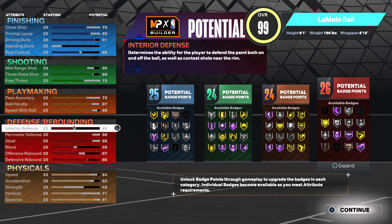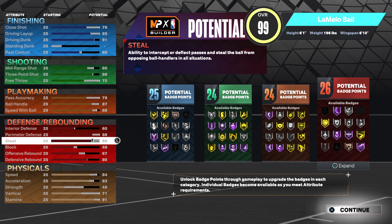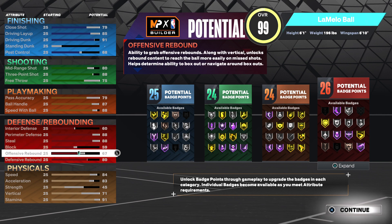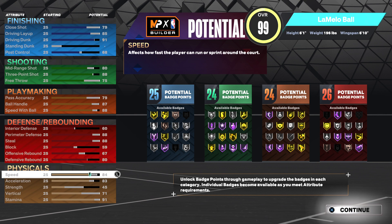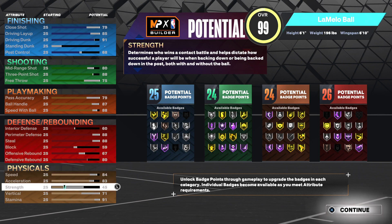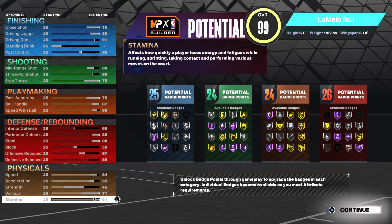For defense: 60 interior defense, 88 perimeter defense, 88 steal, 88 block, 59 offensive rebound, 67 defensive rebound, 80 speed, and then 84 speed, 83 acceleration, 45 strength, 71 vertical, and 91 stamina.